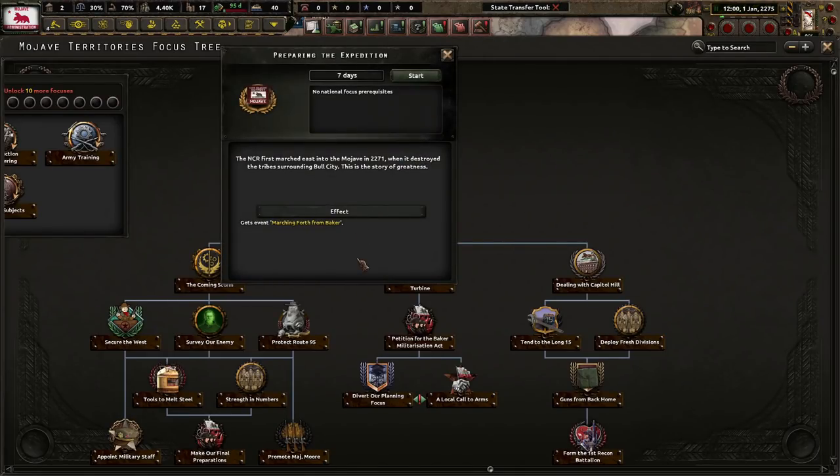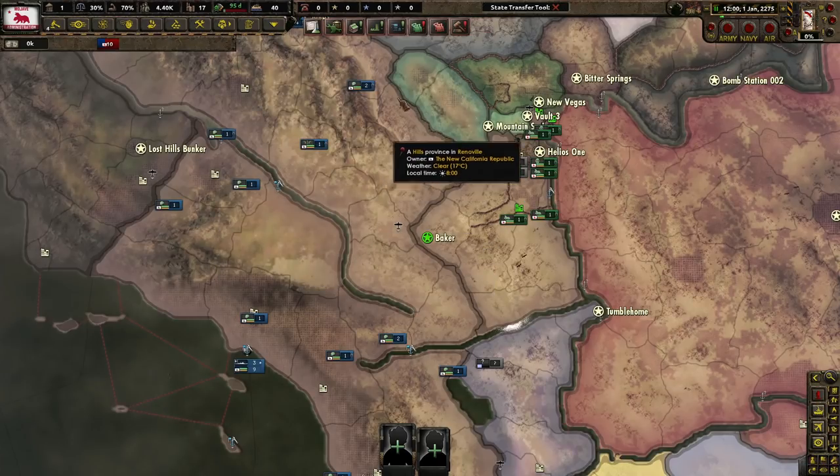The NCR first marched east into the Mojave in 2271 when it destroyed the tribes surrounding Bowl City. This is a story of greatness.